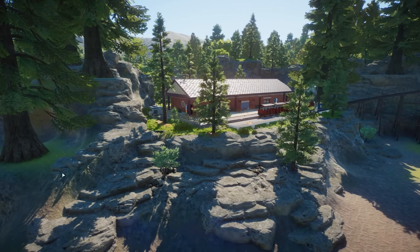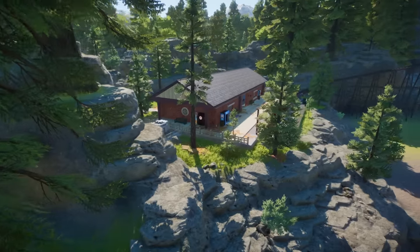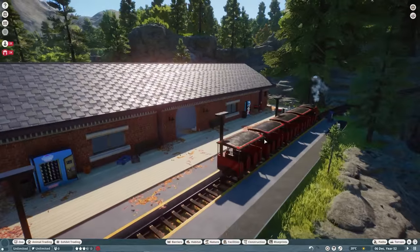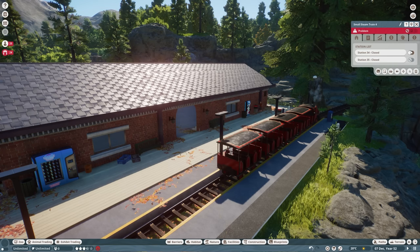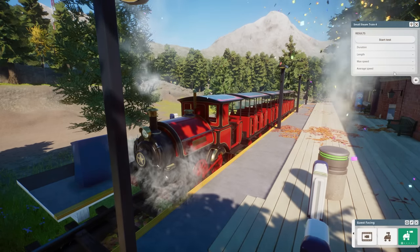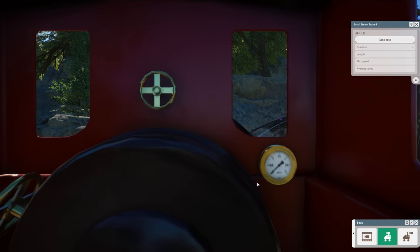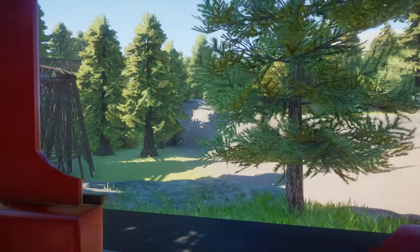This is all the stuff I did off camera — this sort of area around here, all this rock work and terrain work. Anyway, let us hop onto the train itself — why not give this a proper ride? Open. Ride camera. Start test. Seat. Choo-choo.